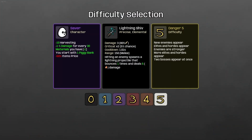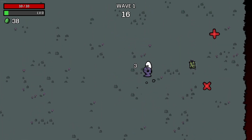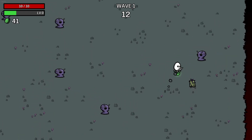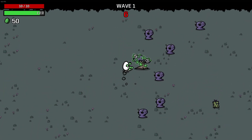Hey everybody, how's it going? Clipshots here back with some more Potato. Today we're going to be checking out the Saber with the Lightning Shiv on Danger 5. Why the Lightning Shiv, you may ask? Well, it's because I have some silly ideas and my silly ideas involve the Lightning Shiv. So we're going to do the Lightning Shiv and pretend that my silly ideas might actually function and work.